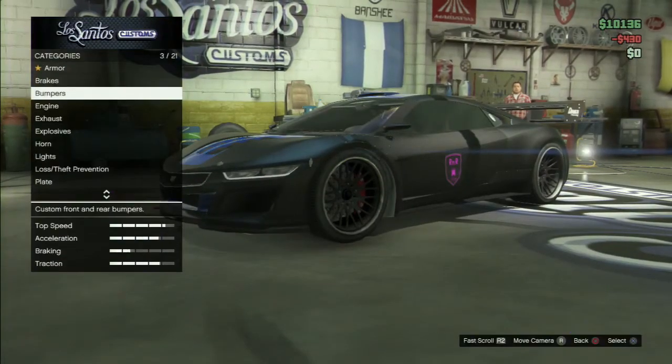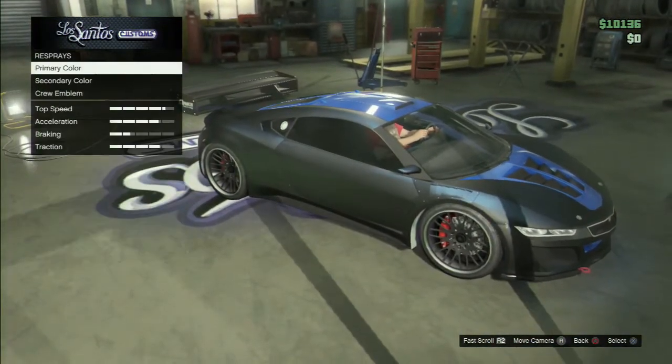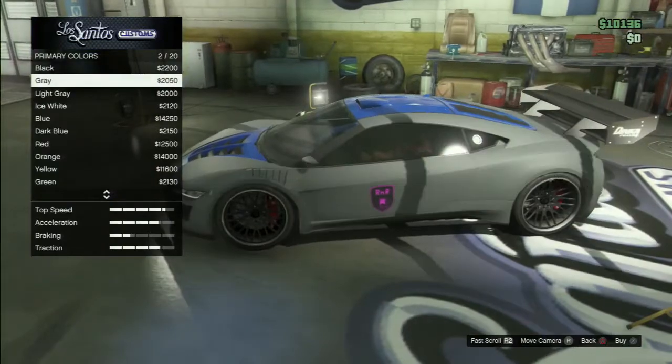Make sure you stop, put on the parking brake, fix your car, and go to Respray. I go to Matte and I'm gonna go ahead and just do black. You could do this with any matte color.